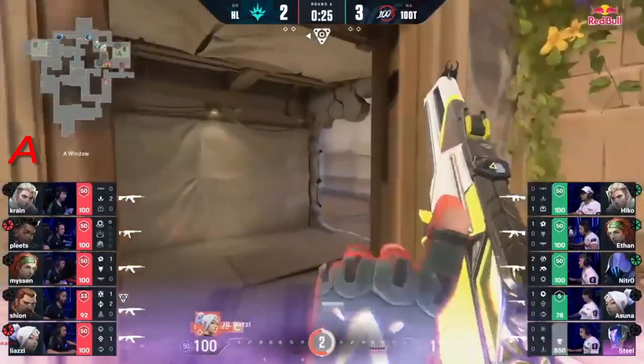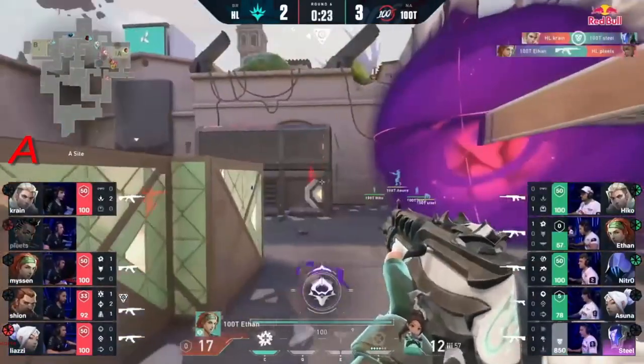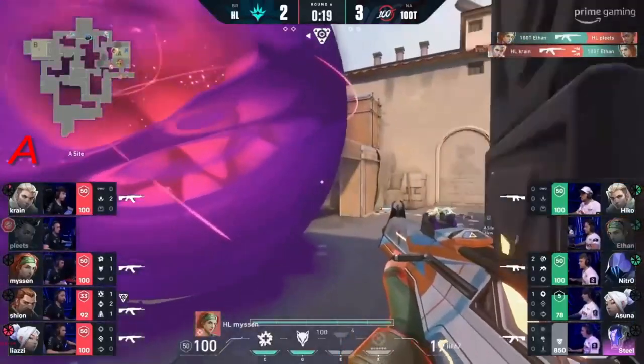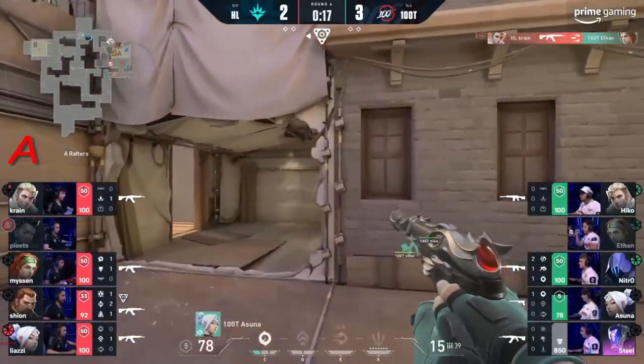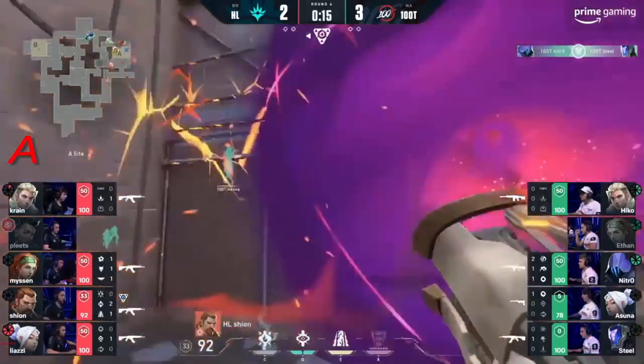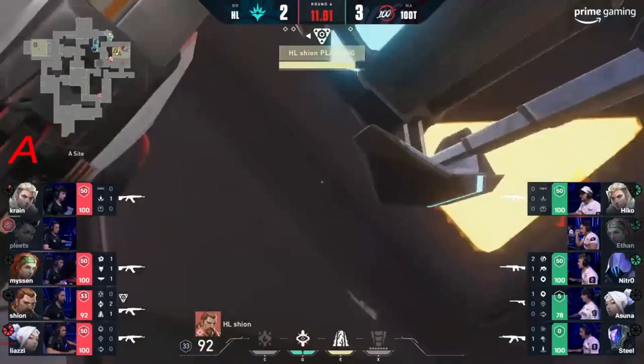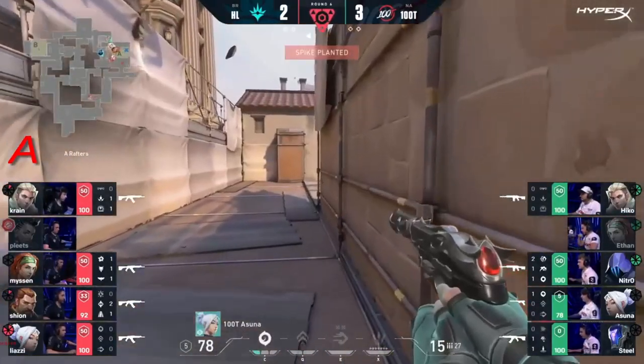Seekers, Hunters, Fury, and Rolling Thunder have all been dropped. As we talked about, Havon Liberty looking to get onto the site as 100 Thieves slowly try to make their way back in. Asuna's playing up top. Havon Liberty have gotten in there. The Rez is going to come through for Steel, so he's back on line. 13 seconds left. She should be able to get the spike down. 100 Thieves, again, find themselves in a retake situation.